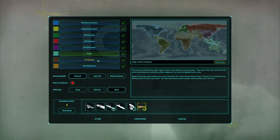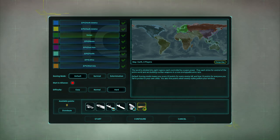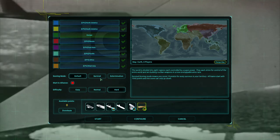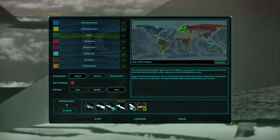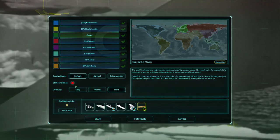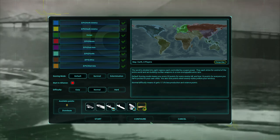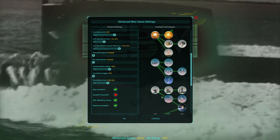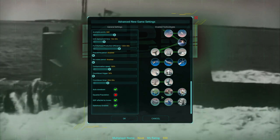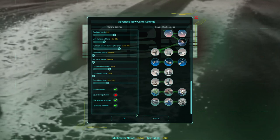We can choose where we want to begin. Let's start in Europe — we're sort of in the middle of the action and can do some bombing around us. We can choose what we begin with: right now we have our air base, a bit of a fleet, a couple radar sites, and some bombs. We'll go with normal difficulty because I don't want to lose too badly — though I'm sure I'll still lose. There are new techs you can pick up: better missiles, better tech, and eventually even laser space weapons. Let's begin.